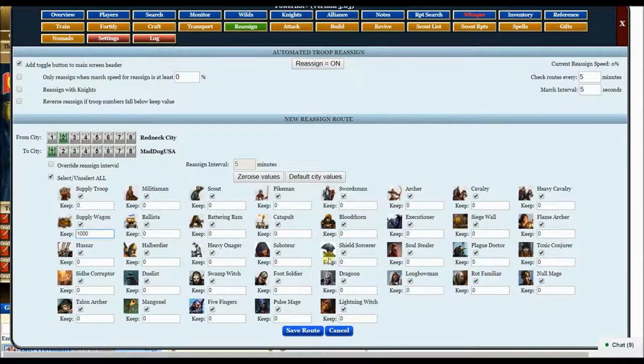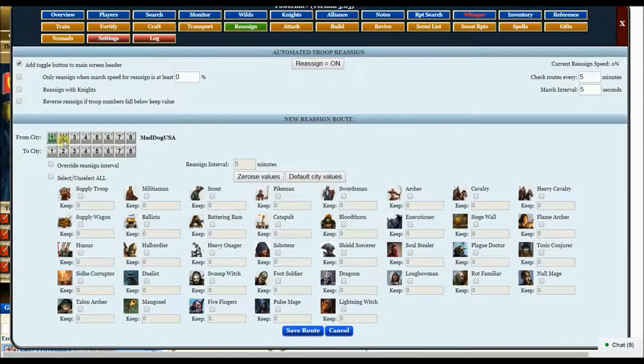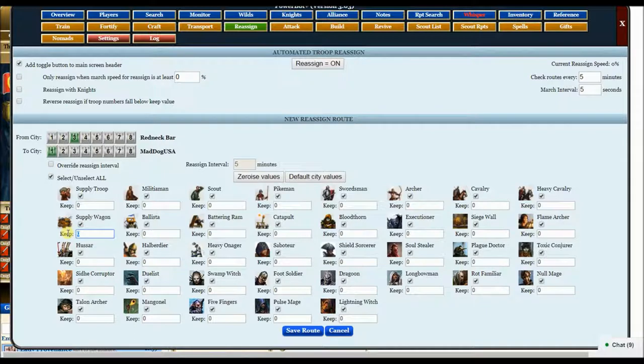So you put in 1,000, it will keep 1,000. Archers — let's say you want to keep 120,000. All right, then you hit save route. I'm going to hit cancel because I already got that set up. You put a new route, you go third city to your first city, you hit select, you want supply wagon, you want 2,000, and nobody else. You hit save route, and you go on and on until it's done.